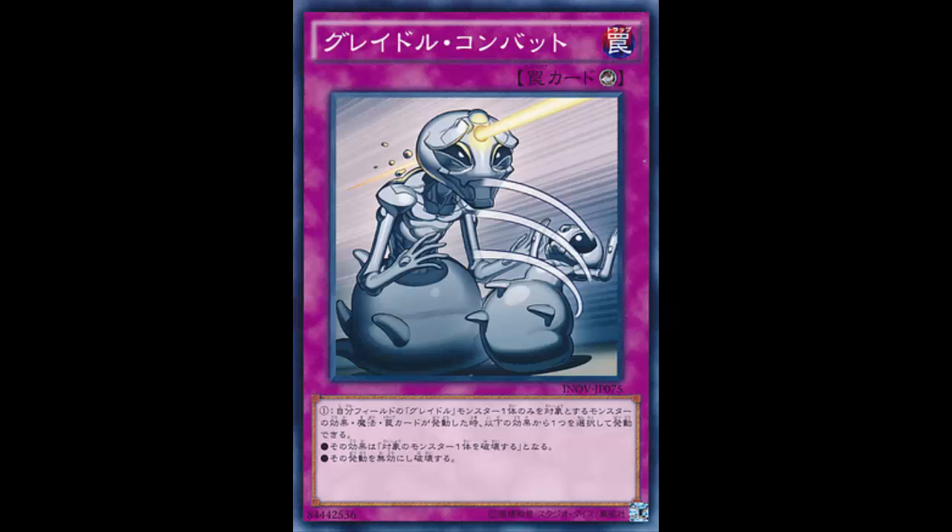Anyway, Gradles got their Gradle Slime Jr. revealed, and then they got this counter trap card. Let's go ahead and review Gradle Combat. The card art is interesting — Gradle Slime just took a blast to the face and it's separating off to Gradle Slime Jr. I think this is the origin story of how Gradle Slime Jr. was born. It's like: I'm dying, let me release this baby parasite version off of me so I'll live on as Gradle Slime Jr. RIP — it took a Castel to the face and it was gone.